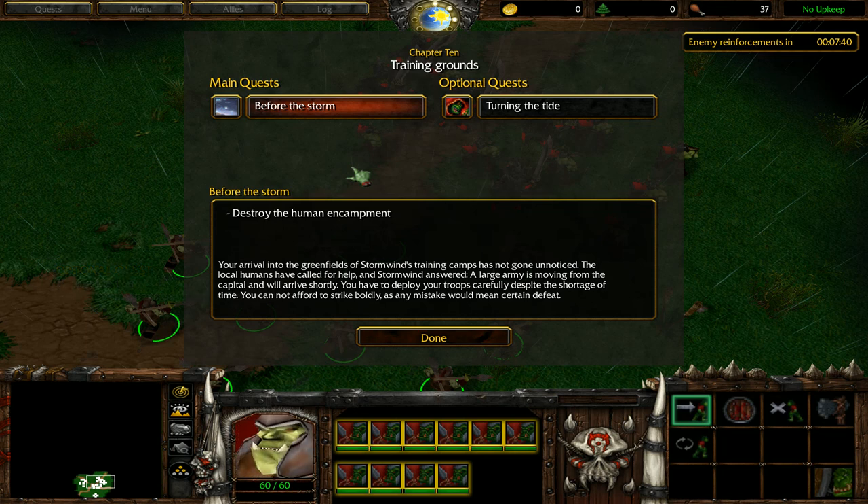Before the Storm: Your arrival into the greenfields of Stormwind's training camps has not gone unnoticed. The local humans have called for help, and Stormwind answered. A large army is moving from the capital and will arrive shortly. You have to deploy your troops carefully despite the shortage of time. You cannot afford to strike boldly, as any mistake could mean certain defeat. And that really applies to any of the maps past Mission 6, because one enemy catapult shot can result in you having to reload — killing all your casters or killing three catapults at once. Something crazy like that.